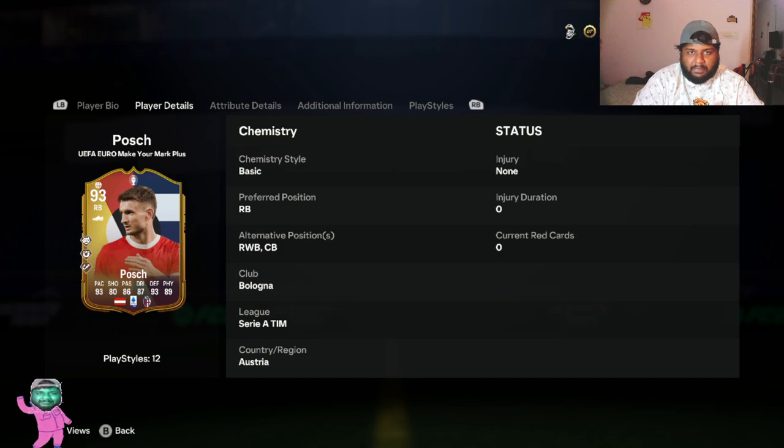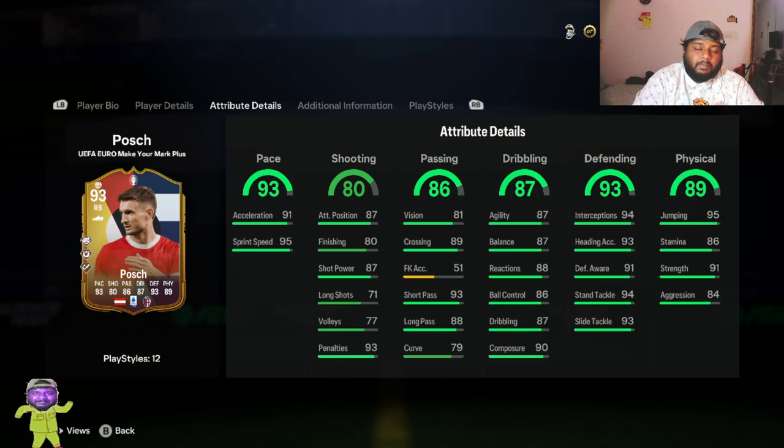On the player details page, he plays for Bologna - if I'm pronouncing it right - in Serie A, which is actually good. So he's a top-five leagues player playing in a good league, and he's got a good card: 93-rated right back. Looking at his pace: 93 pace, 95 sprint speed, 91 acceleration - not bad at all.